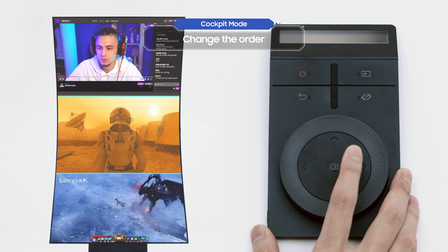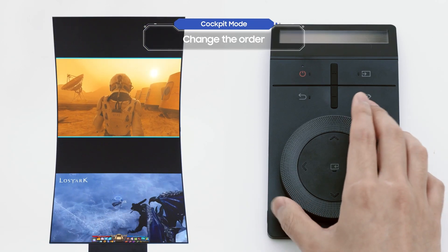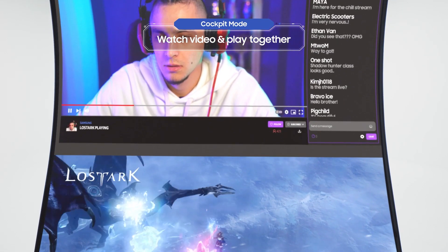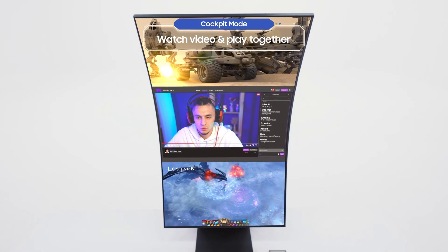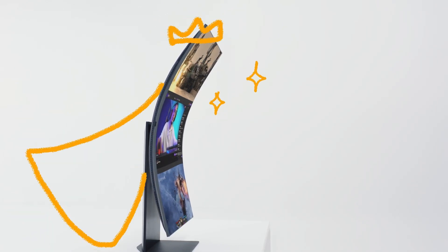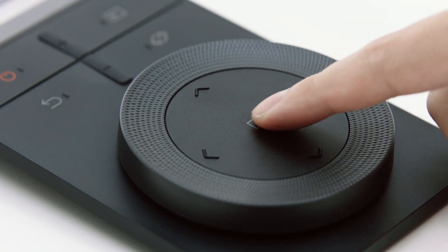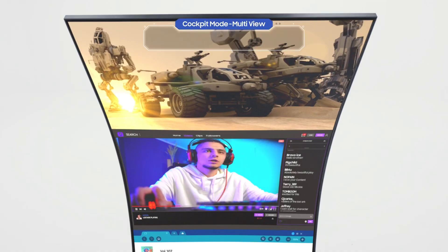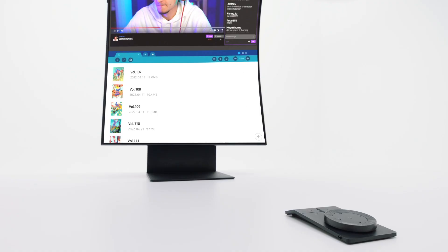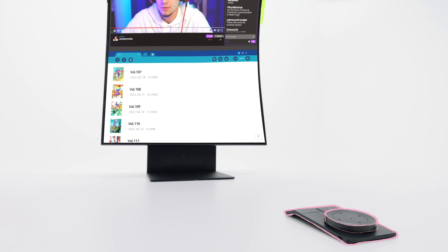You select a screen, then you can change the order with the Ark dial. You can play a game while watching a walkthrough video, or complete a mission while chatting with crew members as well! Now let's take a closer look at Multi View. Select the screen with the Ark dial, press and hold the Enter button, and you can change the channel of the selected screen with the Ark dial.